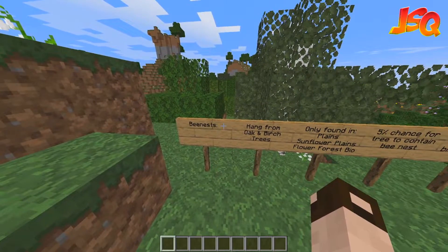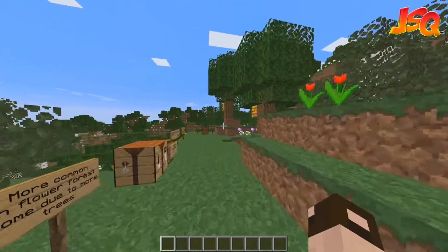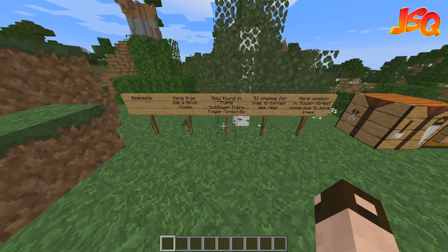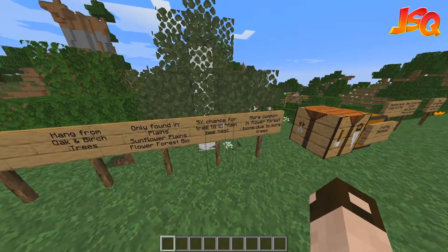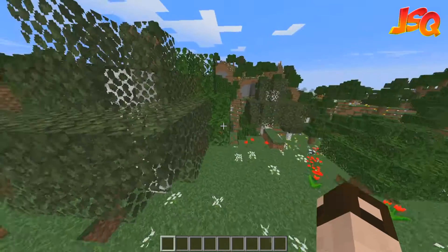Bee nests — it all starts with these. They hang from oak and birch trees, which are the only trees they spawn on. These are the bee nests that naturally generate. They can only be found in plains, sunflower plains, and flower forest biomes. Flower forest biomes are the most common place because there are just more trees there.